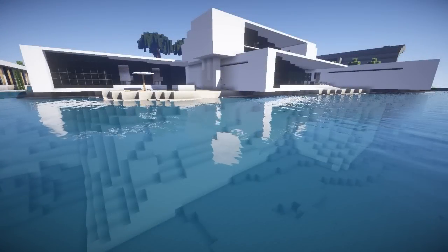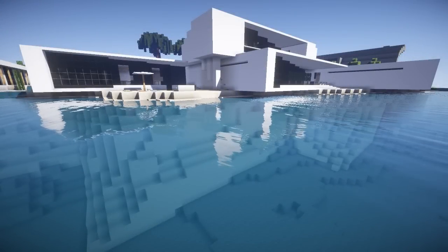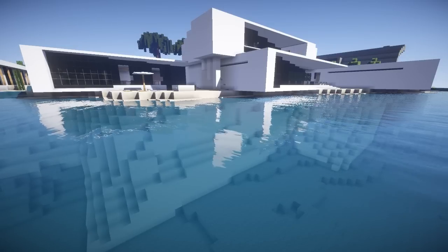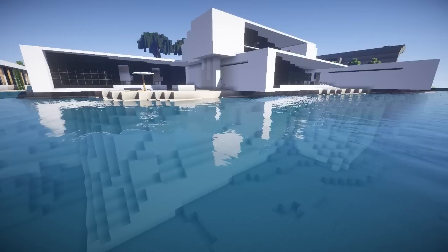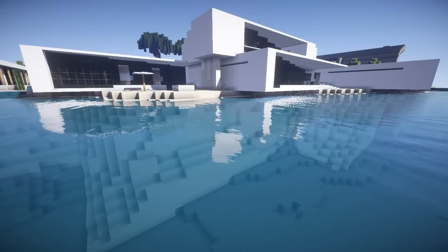Yo guys, it's Kerales and welcome back everybody to the Minecraft Inspiration Series with me, Kerales of course. Today we've got a beautiful place — it's a house, it's on a beach, it's modern. Let's call it a modern beach house. This house has got some awesome features, so hopefully you guys will get some inspiration.